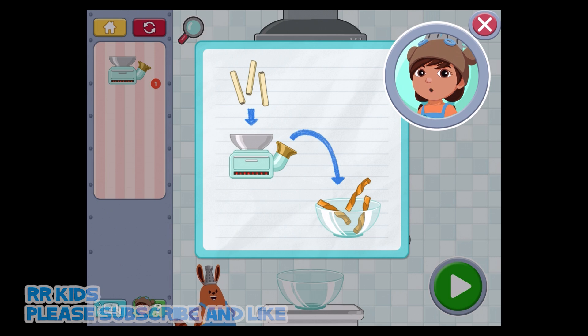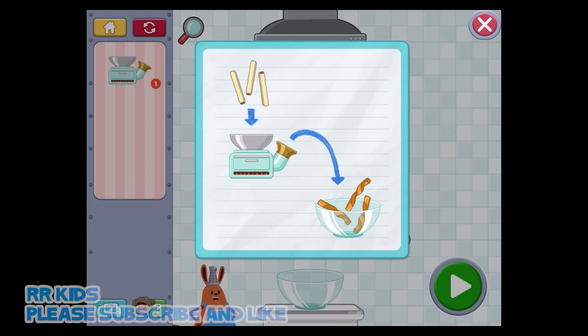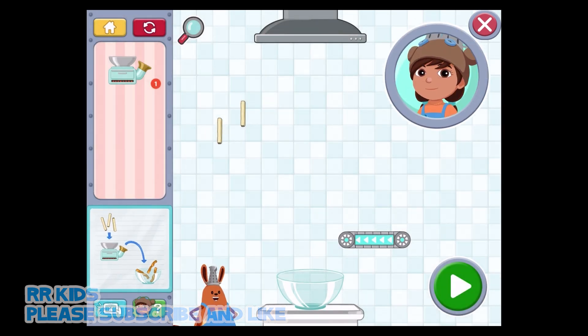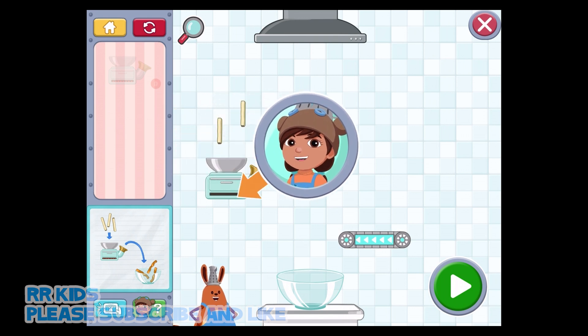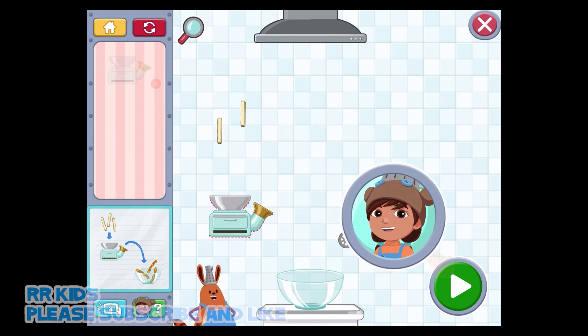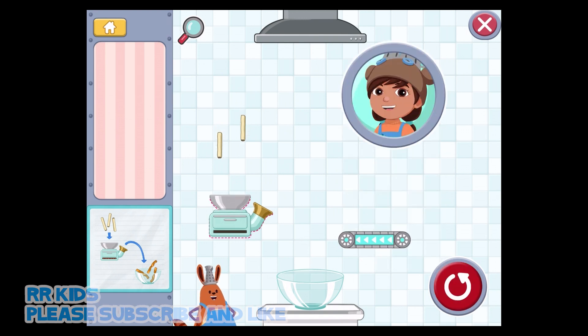The next kitchen tool is the pop oven. Food goes in the top, cooks, and pops out when it's done cooking. Tap anywhere to get started. Tap the pop oven here and drag it into the kitchen. Once it's in its place, tap this button to watch it work.